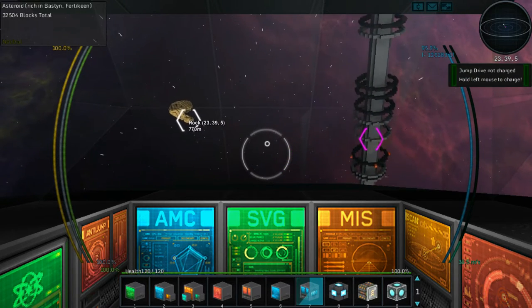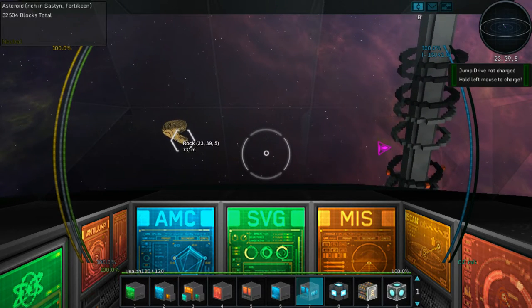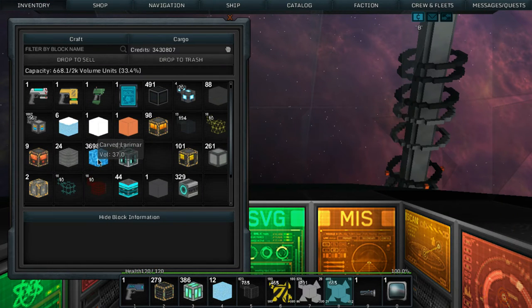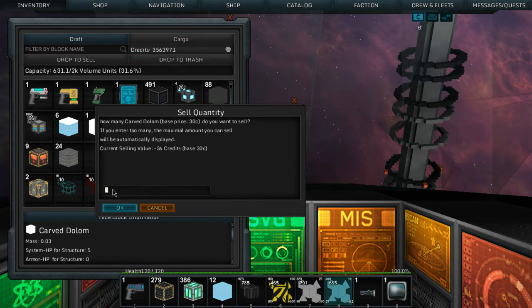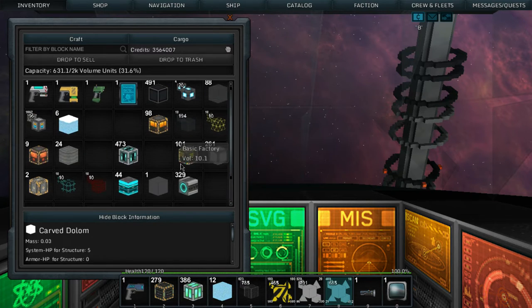What's inside this planet? Fair-to-keen - perfect, we're going to harvest that one just after we sell here. We need to charge the jump drive. Let's slow down and go into the buy menu. We've got lots of money and we need to sell stuff - carve the larimar, drop to sell, sell it all. Carve shabazz, sell that. Carve dolo, we don't need that.